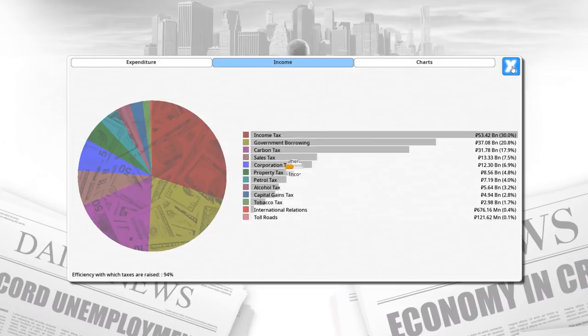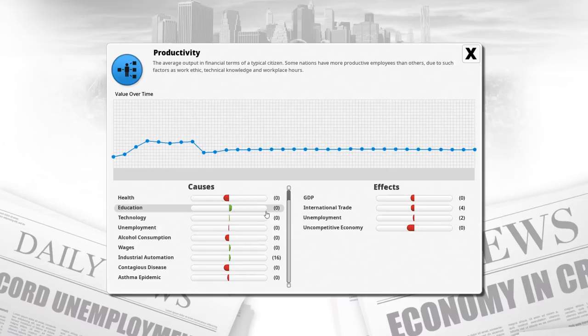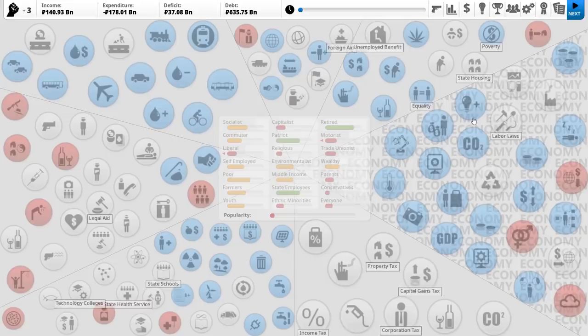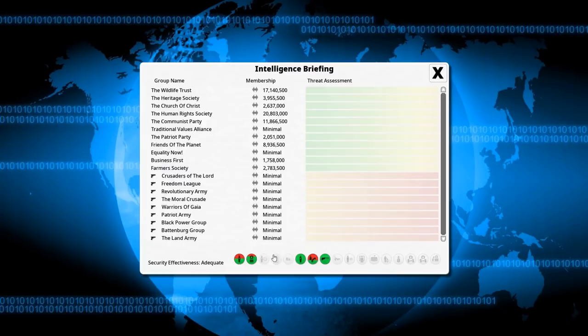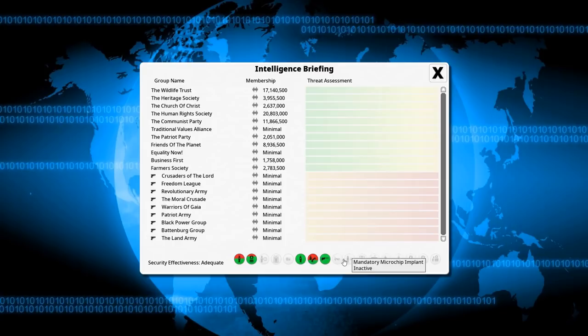The uncompetitive economy is not in a great place. Health is also not in a great place - the state health service, we need to absolutely raise this. We want to make people happy with us. Labor laws - we are gonna absolutely tilt this in favor of the socialists. It's gonna exacerbate the doctor strike, but hey-ho. Security effectiveness is adequate. We do want to try and save up a little bit of political capital in order to get wiretapping bumped up. I also want to introduce a police state policy every couple of turns.